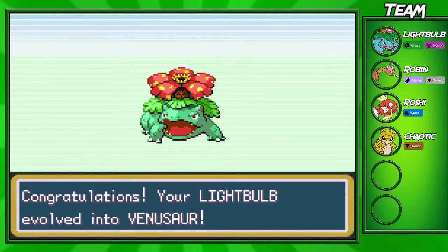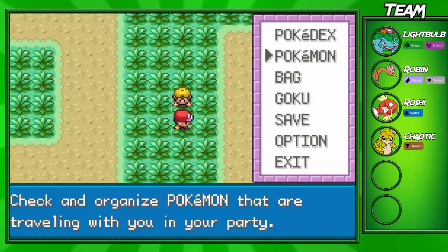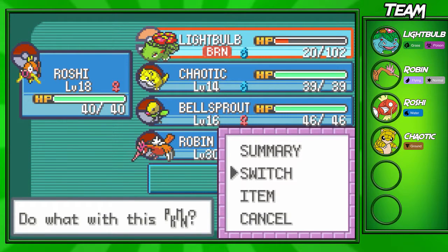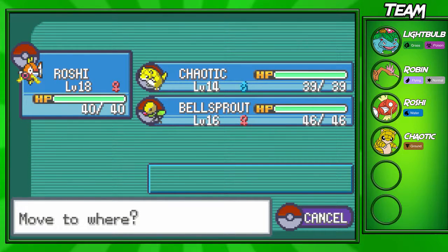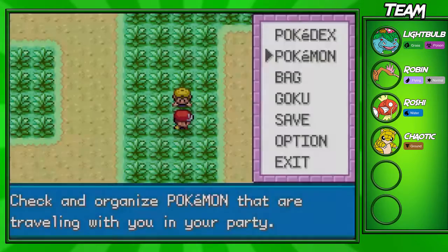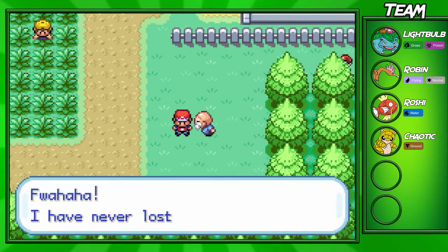Nice and powerful Venusaur! We finally evolved our Bulbasaur to its final evolution — that's nice. I'm not going to use Lightbulb anymore for a while. Oh, that looks so clean. My Venusaur is almost dead though, so he doesn't really need to be leveled up anymore and I don't really need to use him.